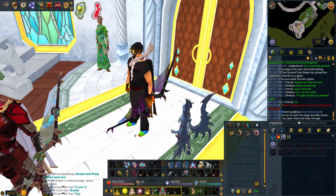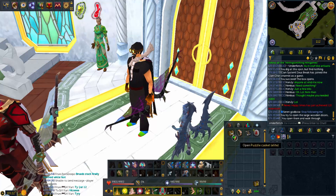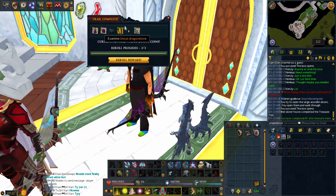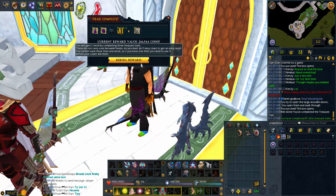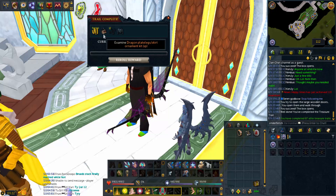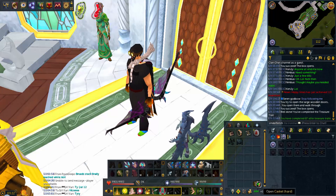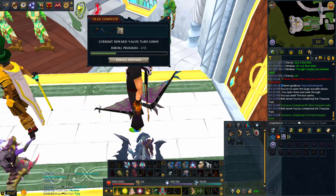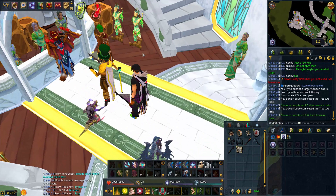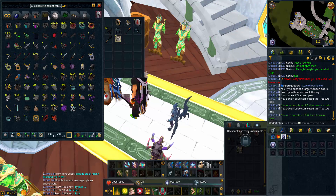Here we are at the Max Guild with the caskets. This time I'll open the elite first for an RNG boost. Elite number 87 - a 260k reward. Let me re-roll it - oh, I think I already have that reward. That sucks. Let's open the hard casket now - very standard 72k reward. I'm pretty sure I already have this cosmetic too. Yeah, I already have it. Oh well, you win some you lose some.